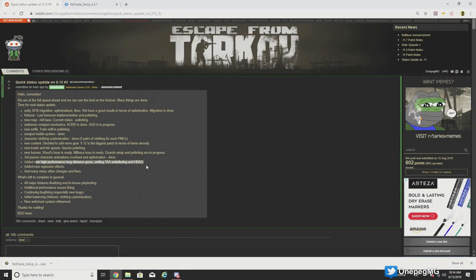Next on the list is added new explosion effects and many other changes and fixes. What they say is left: feature finalizing and in-house play testing, additional performance issues being fixed, bug fixes especially for new bugs — because we know there are going to be new bugs — and initial balancing of the hideout and clothing customization. I'm not really sure what that means, maybe they mean in the obtaining of the clothing.